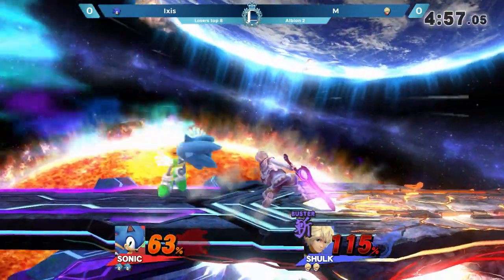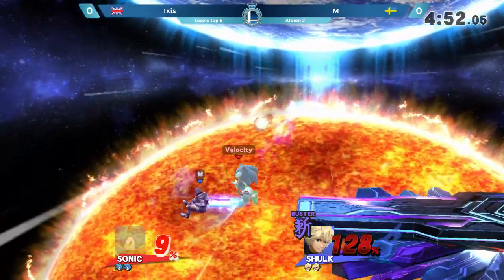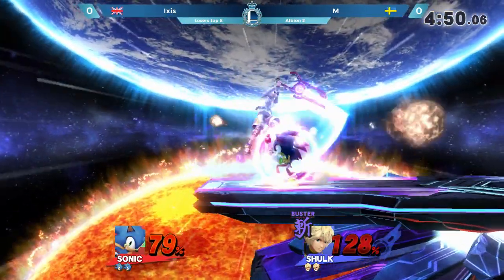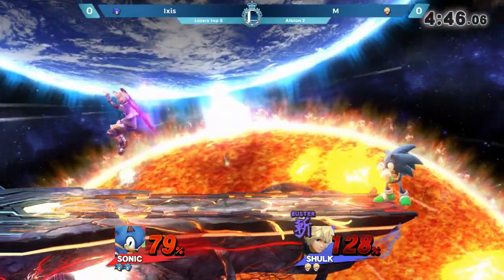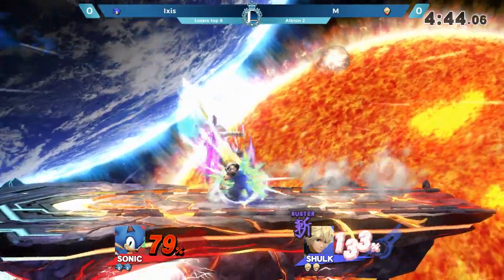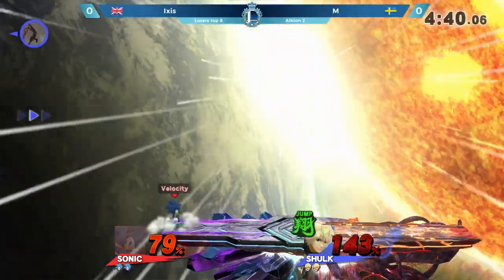Excellent use of the intangibility right there on the landing to avoid that grab. Gets a grab of his own but doesn't follow up too much from it, then throws out that back air to push back the approaching Ixis. I very much like that from Em — not afraid. Even offstage, even in disadvantage, he's really been working on that from Beast.